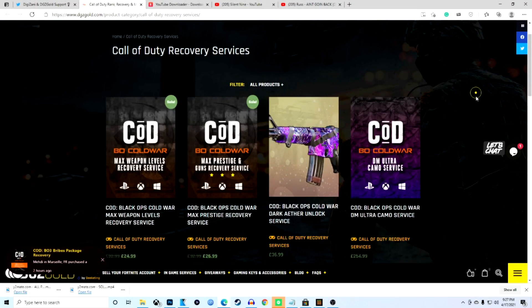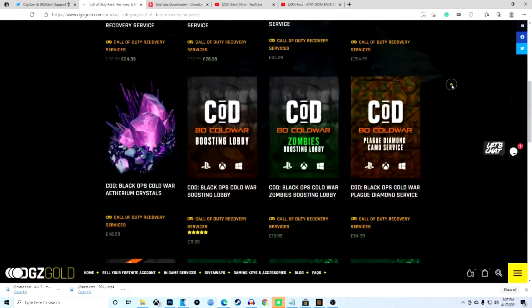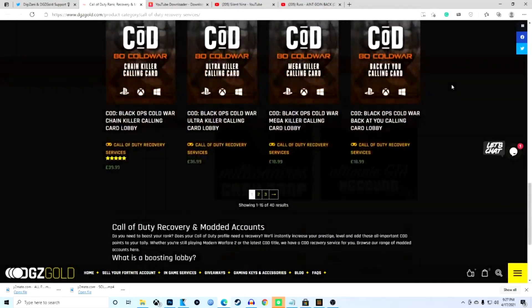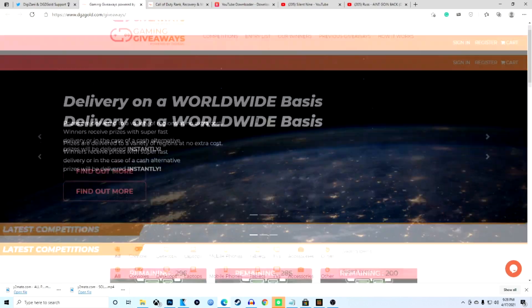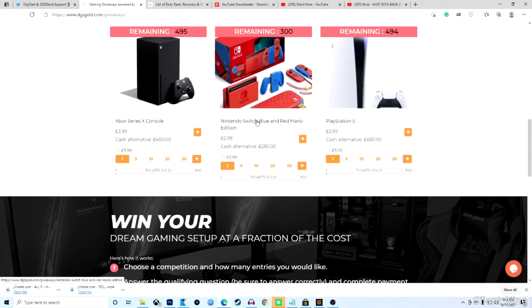For cheap, fast, and reliable Call of Duty modded services, check out DGZ Gold. Use code NINE for a 5% discount. Enter DGZ Gold giveaways to win loads of awesome prizes. Thank you for sponsoring this video, but let's get right into this glitch.